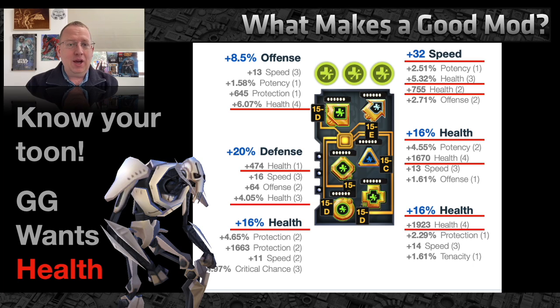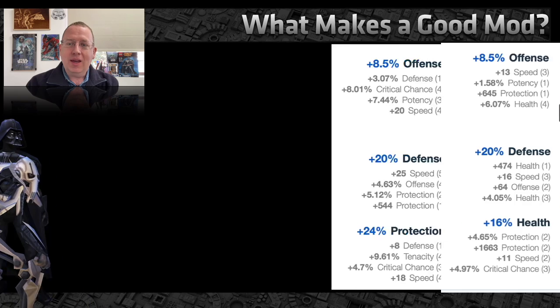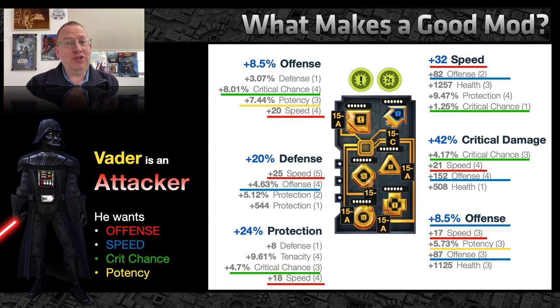There are a few characters like General Grievous that are insanely challenging to mod if you don't read the kit. Most people put offense on him, but that is absolutely wasted. General Grievous's damage output is entirely based on his health pool, not his offense attack value — so the more health you can put on him, the more damage he will do. Many people even put health primaries on the speed and critical damage on the triangle, because critical damage is not based on offense — it's based on the amount of damage you do.